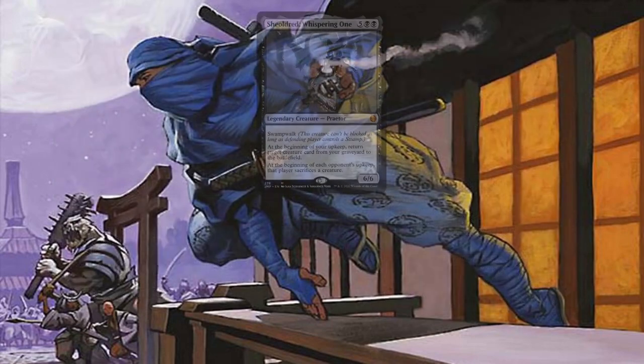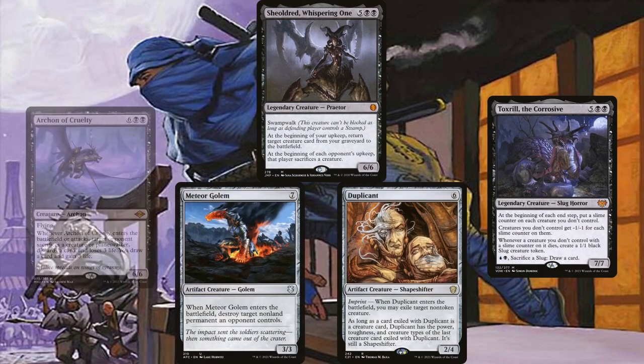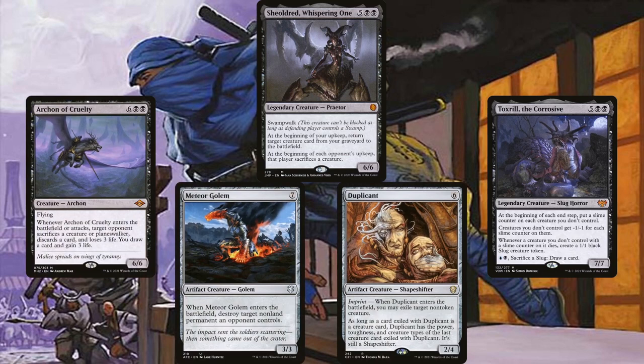As for some of the deck's interaction, Sheoldred, Whispering One, Toxrill the Corrosive, Duplicant, Meteor Golem, and Archon of Cruelty provide that via a beefy body. Sheoldred not only has our opponents sacrifice a creature during their upkeep, but also helps us reanimate a creature during our own. Toxrill is incredibly oppressive in a multiplayer environment — with just one turn around the table we've already given our opponents' creatures 4 slime counters, making them -4/-4, which might be enough to kill off most of them. Those deaths give us slug tokens, which we can sacrifice to Toxrill to draw cards or to Razaketh to tutor for our win cons. Duplicant and Meteor Golem are pretty straightforward given their enter-the-battlefield triggers, which we can potentially reuse by bouncing them with ninjutsu. The Archon is potentially the best of these, since we draw a card and gain 3 life when it enters, while an opponent has to sacrifice a creature or planeswalker, discard a card, and lose 3 life. This is also part of one of the combo-based win cons, which we'll soon see how to assemble.